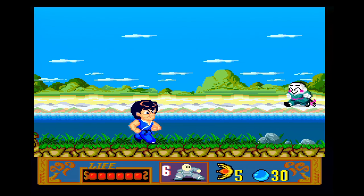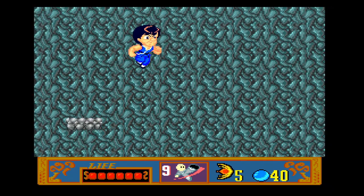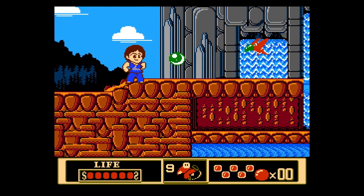Jackie Chan's Action Kung Fu is a side-scrolling platformer released by HudsonSoft for the TurboGrafx-16 in 1991. There was also a version released on the NES in 1990.